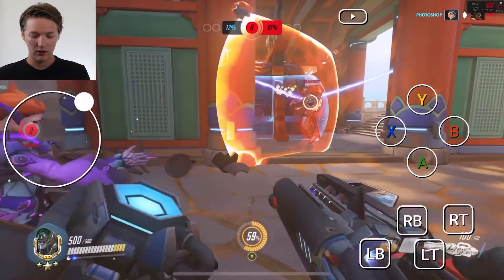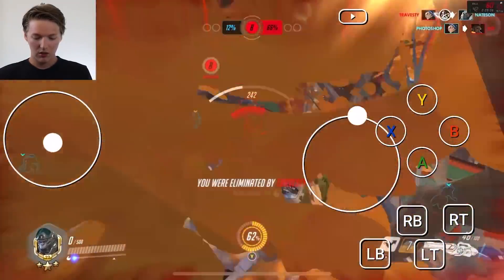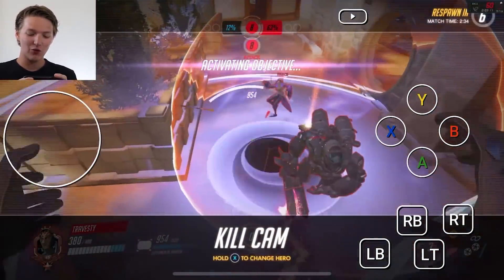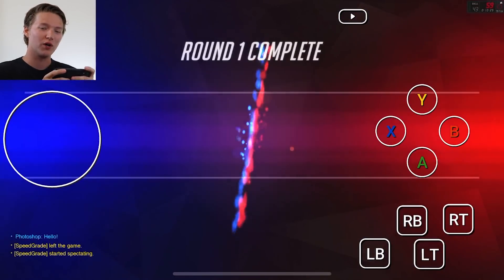I can't tell my team to back up but they're going in over there. Jump! We got it — we put the bubble down. They got it, they used a lot of ults there. Right now it's 63 to 12. We're going to make a comeback here guys, I swear. Come on, come on team. Round one complete.